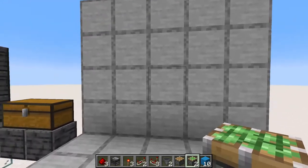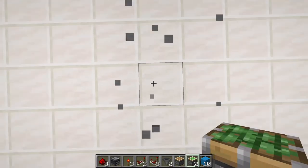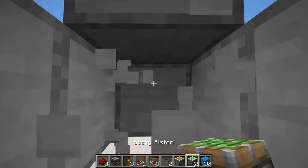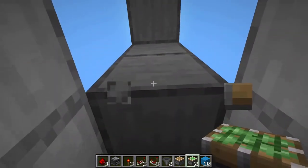So to get started, you want to figure out where you want to make your door. This spot works great for us, so we're going to stand inside it and break four blocks down like so. We're going to place a sticky piston right there with a piston on top of it, and we're going to turn to our right, break this block, and replace it with a sticky piston facing downward.